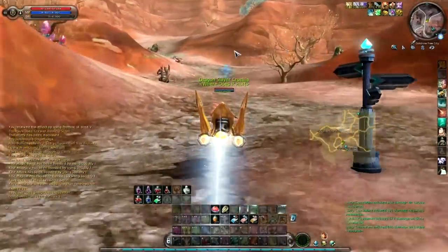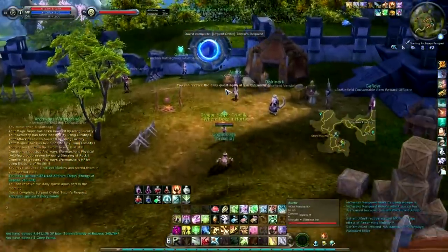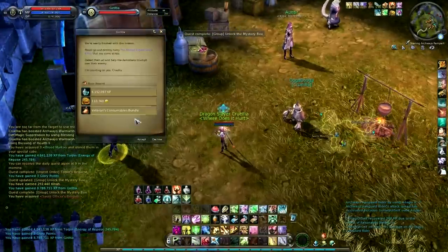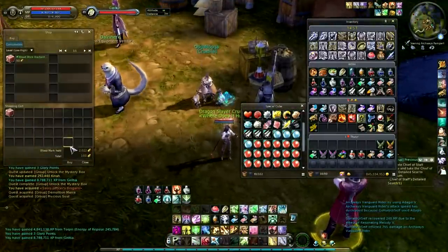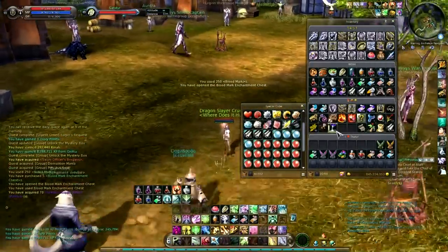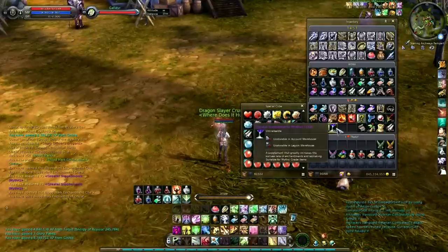It's 12:24 and I'm kind of tired, but I've got to do this so that tomorrow I can go ahead and record whatever. I'm going to turn this quest in and then talk to the NPC here. We can buy Blood Marks enchantment chests, and it says you have a chance to get composite mana stones or supplements — and obviously we all know which one's more valuable. I'll buy five and open them. These are so useless; I'm hoping to get a bundle. At least you can vendor these. Oh, there's one.